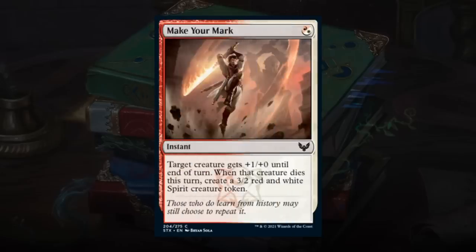Make Your Mark is a 1-mana hybrid instant giving target creature +1/+0 until end of turn, and if that creature dies this turn, you create a 3/2 red-white spirit token. A nice combat trick that can potentially upgrade a smaller creature into a 3/2 spirit token if a trade happens. Seems like a totally fine combat trick if you're in the market for one — gets a C.